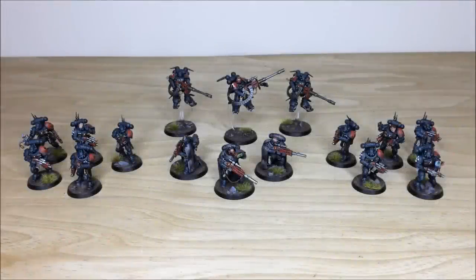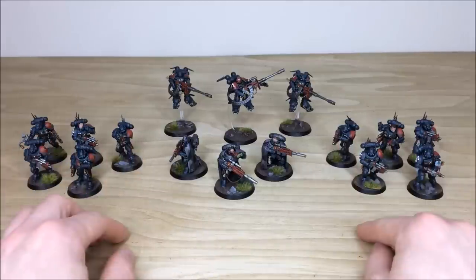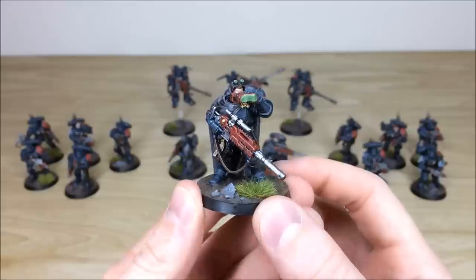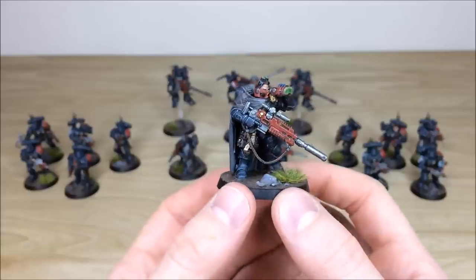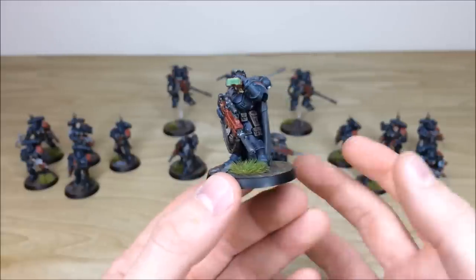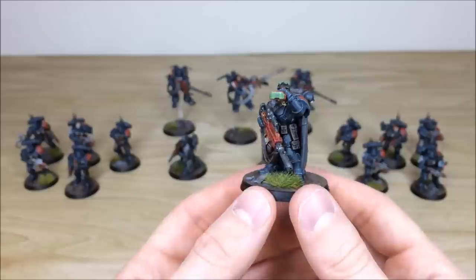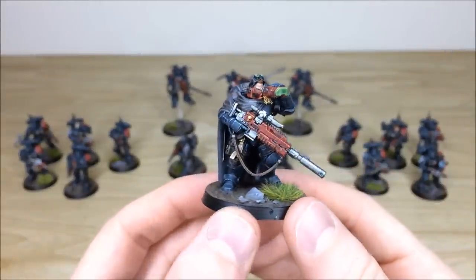Next up, all the infantry from this reinforcement phase. It's the contents of Shadow Spear, so we have the Eliminators, two five-man units or a ten-man unit of Vanguard, and some Suppressors. Starting with the Eliminators — really cool models. Right from the get-go you can see Ben's done a great job. All areas of detail work are fully picked out and highlighted. The armor has that damaged, chipped, scratched style, and all the lenses are complementary green to make them stand out.